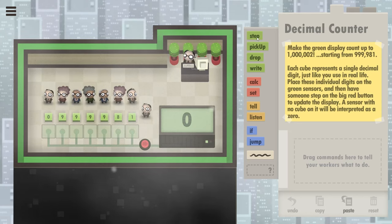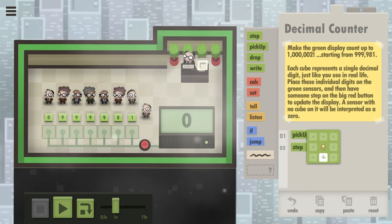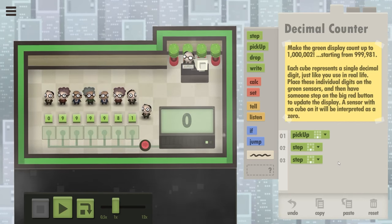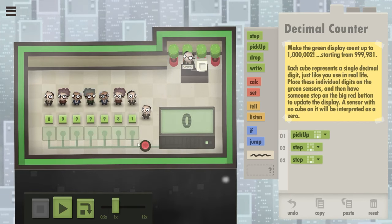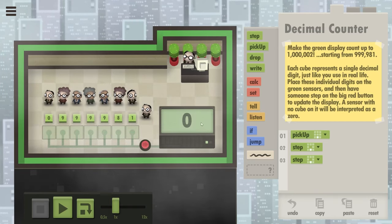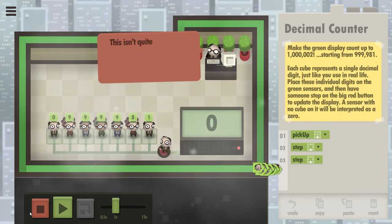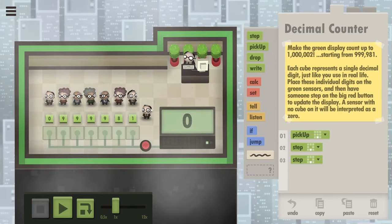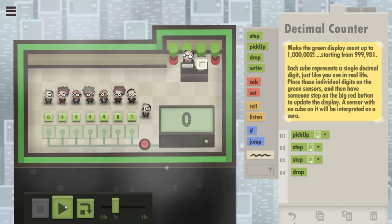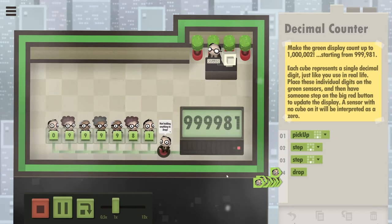So first off, just like last time, everyone picks up their cubes and takes two steps down. But before you do, you should probably drop the cubes. I think what happens now is they pick up the cubes and also press the button and it's gonna be zero. Let me see. Yeah that's zero. And since he's complaining that he has nothing to pick up, there's enough time for them to drop the cubes as well. Drop, press, and that's it.